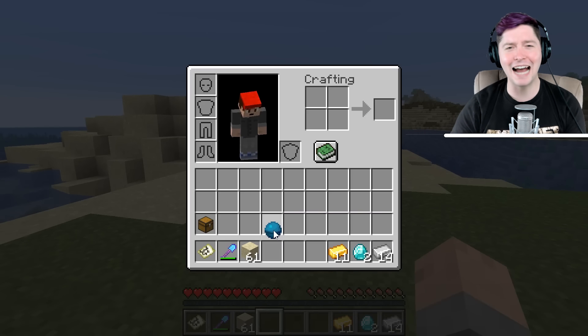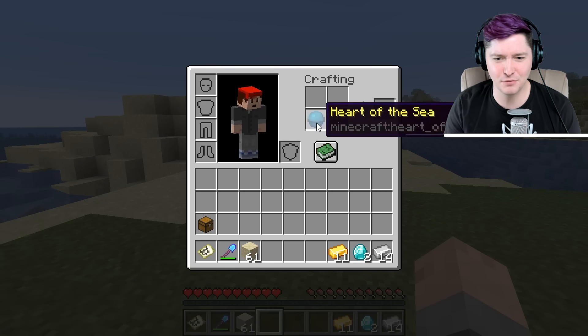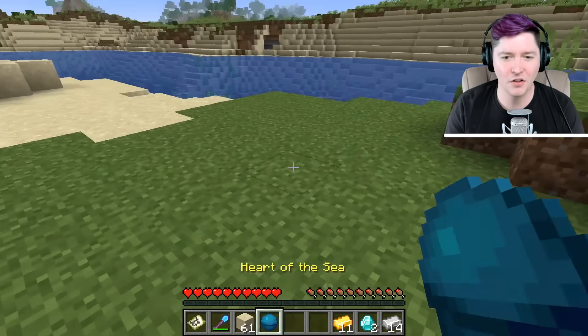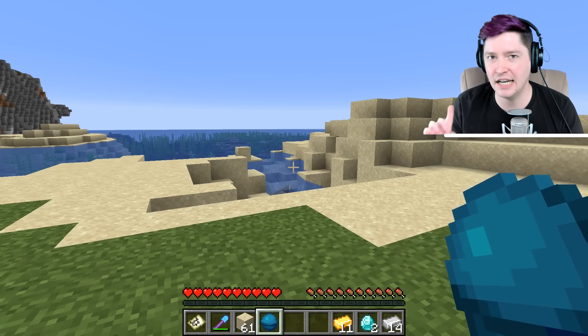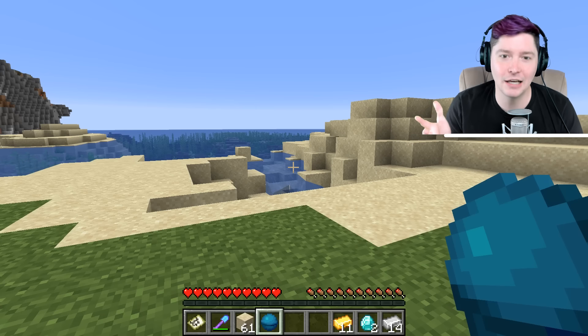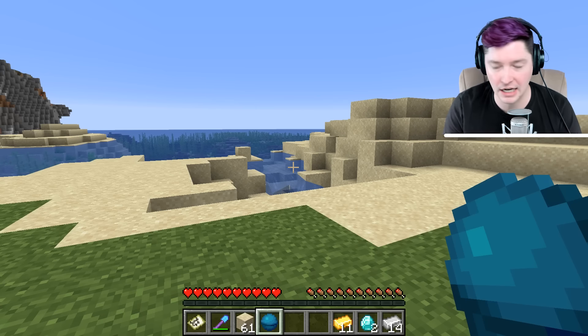But the big question is, what the heck do you do with it? I got this thing — it doesn't really do anything. I can't wear it. You can't place it on the ground or whatever. This is only used in another crafting recipe. So you're not going to be able to place it on the ground or really do anything with it until you can make the recipe and make the new thing.